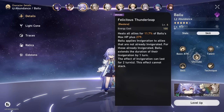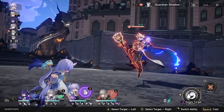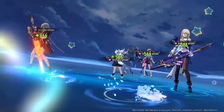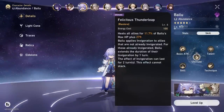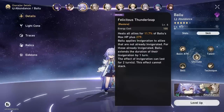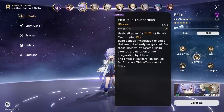Bailu's ultimate, Felicitous Thunder Leap, is a 100 energy cost AOE heal which heals the entire party for a good amount. It also applies a special buff to allies called Invigoration, which is Bailu's talent. Bailu's ultimate costing 100 means it's very accessible, and she can be played as a pure skill point generating healer, which is exactly what you'd like your healer to be.